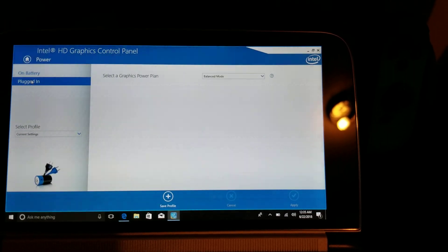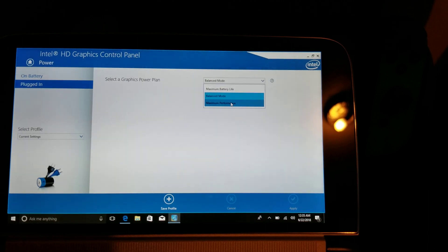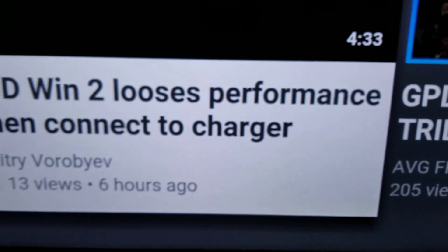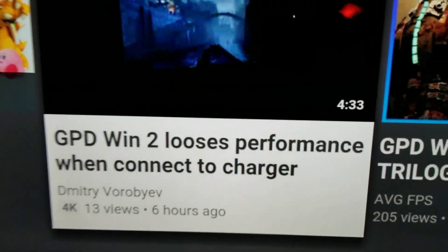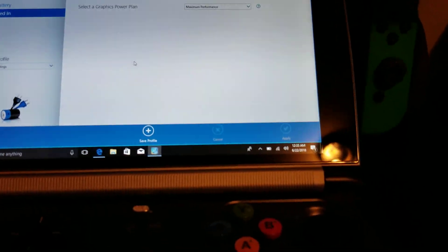So if you go here, it's going to say balance mode. There's a YouTuber, which I'm going to show you right now on my TV. This is the video, and that's his link. I do not know how to pronounce the last name, but Dimitri. And in the video, he shows where he kept losing power, like frames per second, frame rates, because every time he turned on his charger and when he turned it off, he got better performance.